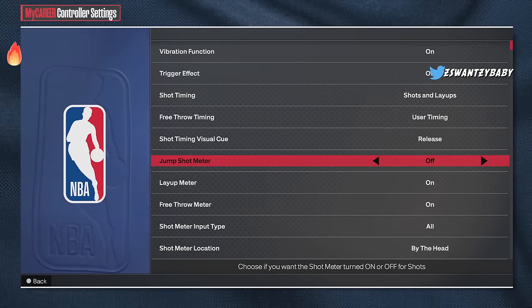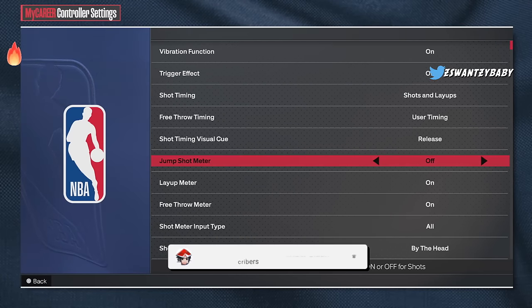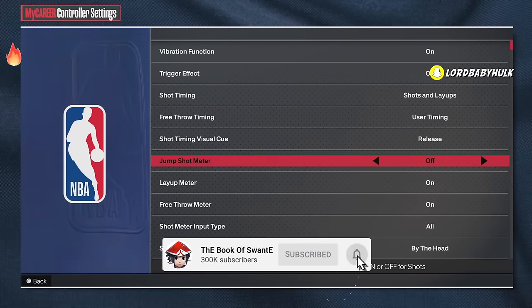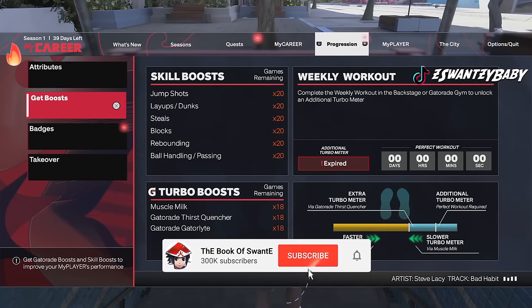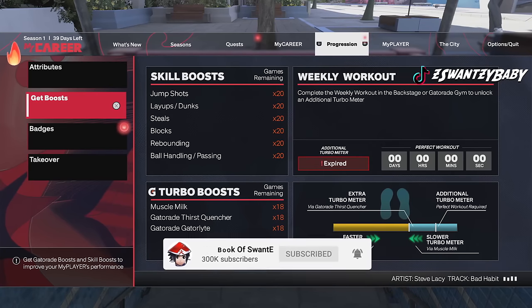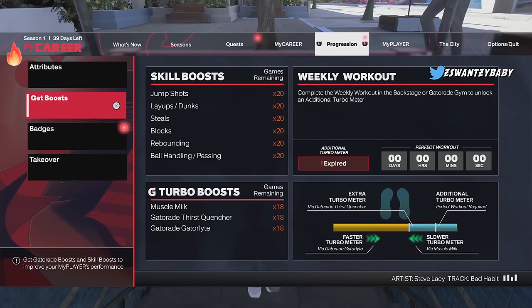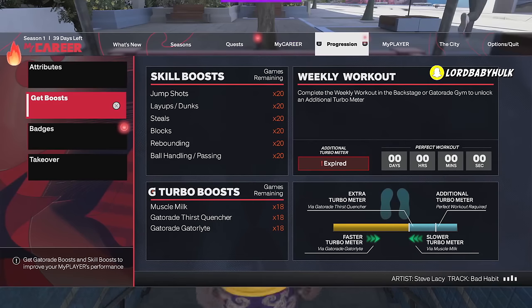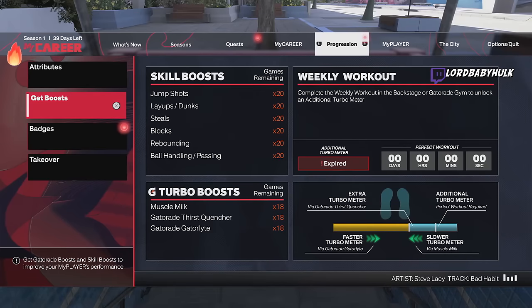Turn off your jump shot meter. I don't care if you don't know your jump shot — figure it out. You get a 20% plus boost without the meter. Jump shot boost will help you shoot better. Also, Gatorade — make sure you always do your weekly workouts. They took gym rat out of the game, but if you do your weekly workouts at a certain level, you're going to get the extra blue stamina bar that helps with your shooting.